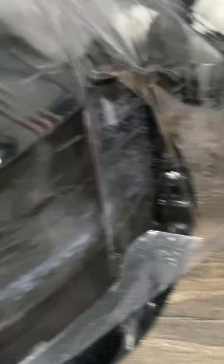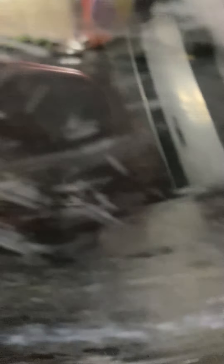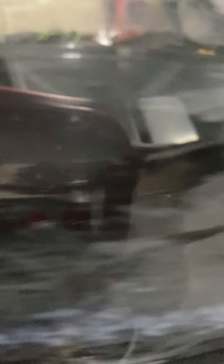Now we're going to move on to Super Hyperion, which has a more oval shape, and it has rubber and metal. It has Tapered and 2, and the new driver is called Explosion, which is kind of like Destroy mixed with rubber.